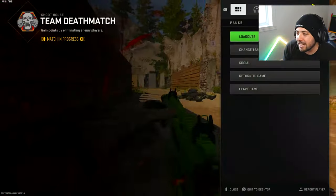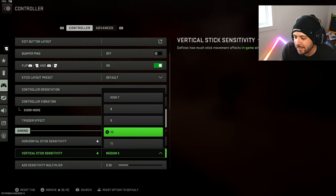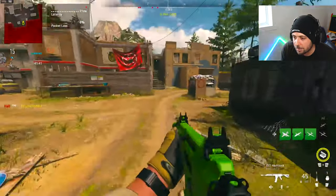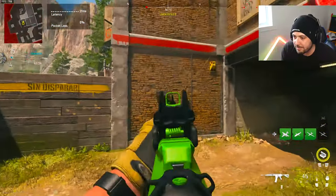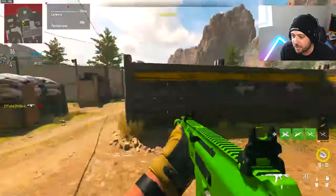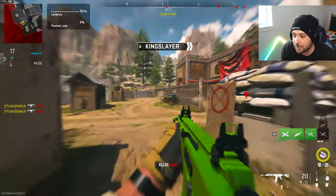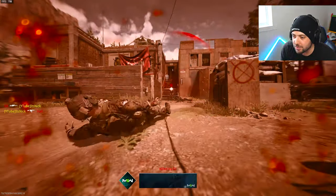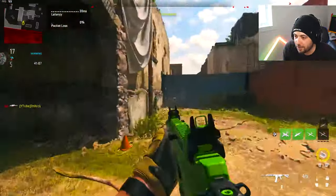I want to talk about a higher sensitivity because this is the one I feel is a lot better — not too high either, because a lot of people play on 20 and I don't find that too good. Personally I play vertical 11 and horizontal 10. I play vertical higher because I want to be able to look up faster in case there's someone up a staircase. The benefit is you can turn around and shoot really fast. On a sensitivity of 20, you might overshoot and have to readjust, which isn't good.